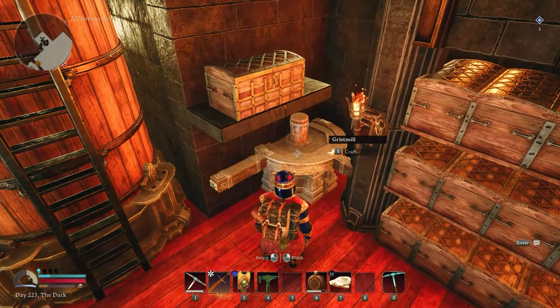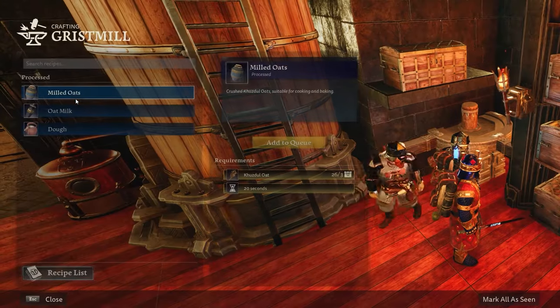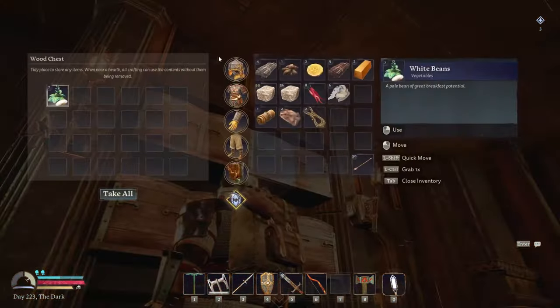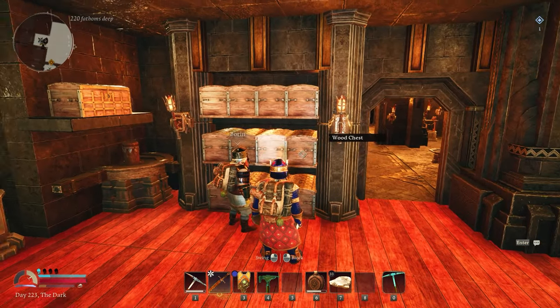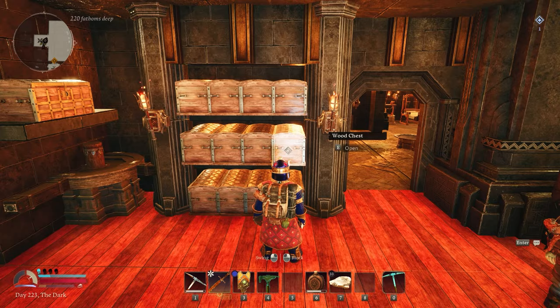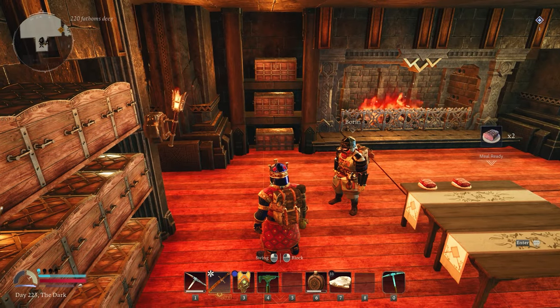Over here we have a grist mill. In this set of chests I actually have four types of mushrooms that I'm aware of in the game — there might be more. Then the top two rows are for veggies, and I use an individual box for each individual vegetable. I'm what you'd call a hoarder when it comes to materials.